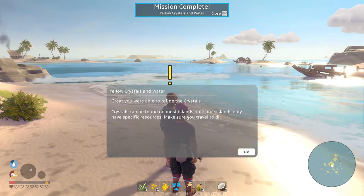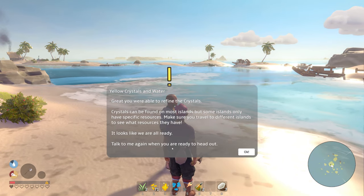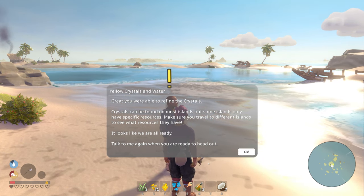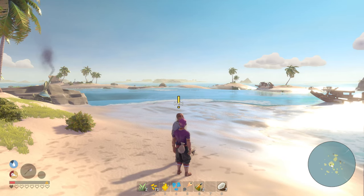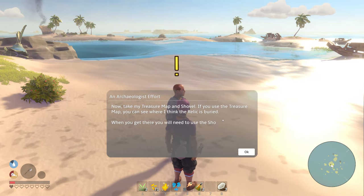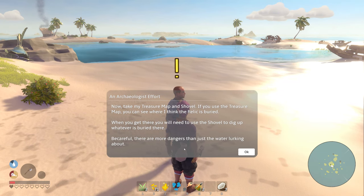'Great, you were able to refine the crystals.' Which is weird because it's like a potion, but crystals can be found on most islands. Some islands only have specific resources, so make sure you travel to different ones. 'Take a treasure map and a shovel. Use the treasure map to see where the relic is buried — when you get there, you'll need to use the shovel.'